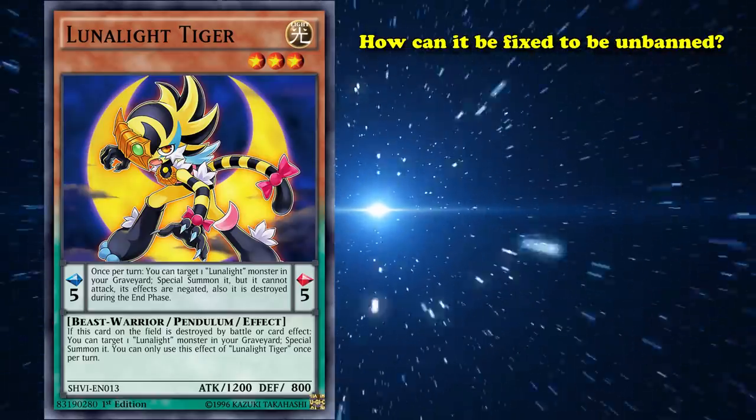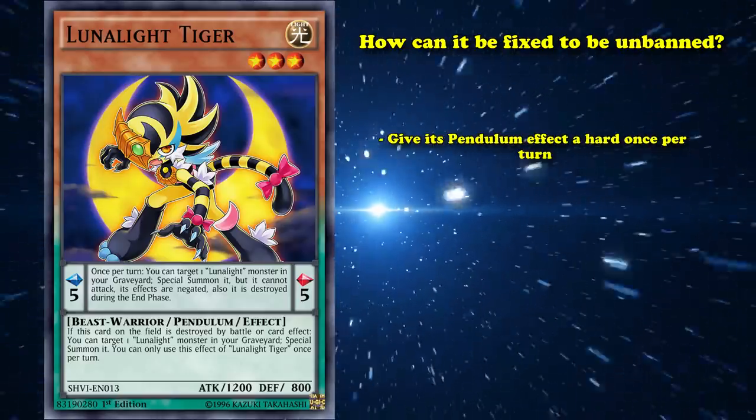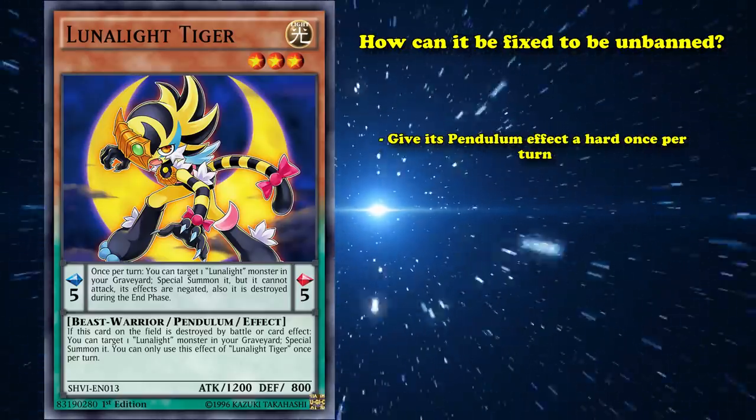How could they fix Lunallight Tiger to be unbanned? If they simply gave its pendulum effect a hard once per turn rather than a soft once per turn, that would do it.